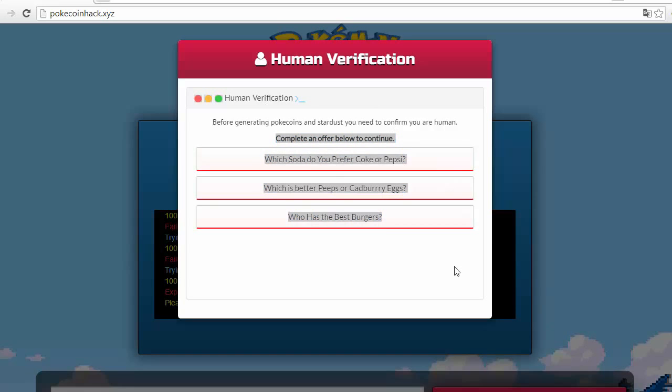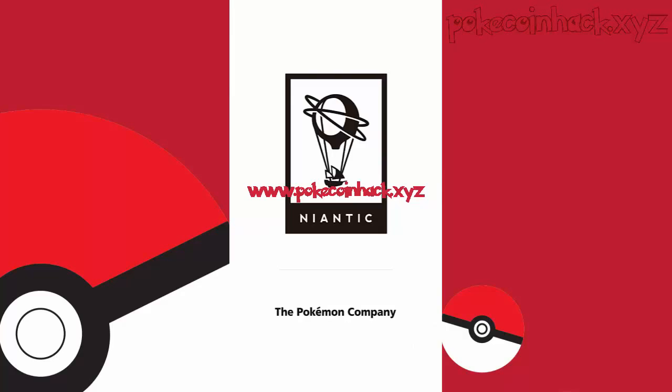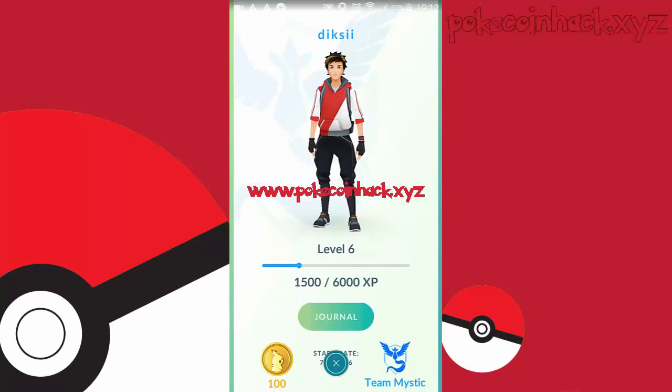Fill it in and that's it. Once you've done that, just go into Pokemon Go and you'll see the coins generated. Just wait for it to load — and there we go, 100 coins.